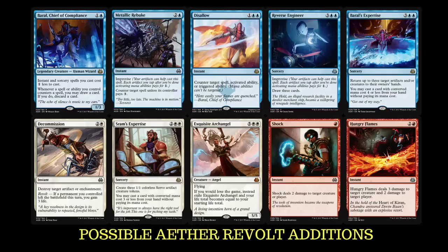One card that will certainly be coming in is Disallow. I already know that Scatter to the Winds will probably bite the dust — bring in Disallow, maybe take out some Void Shatter. But Void Shatter is very, very good. I like what Disallow does — it can counter a spell, activated ability, or triggered ability. Really good card.